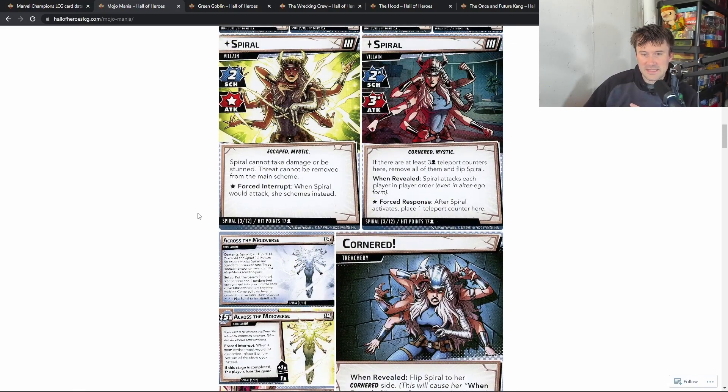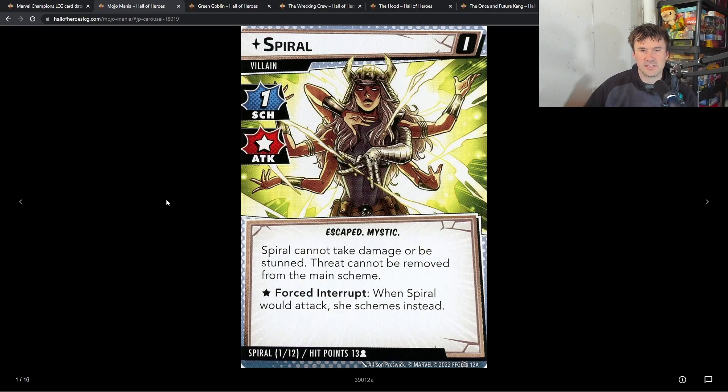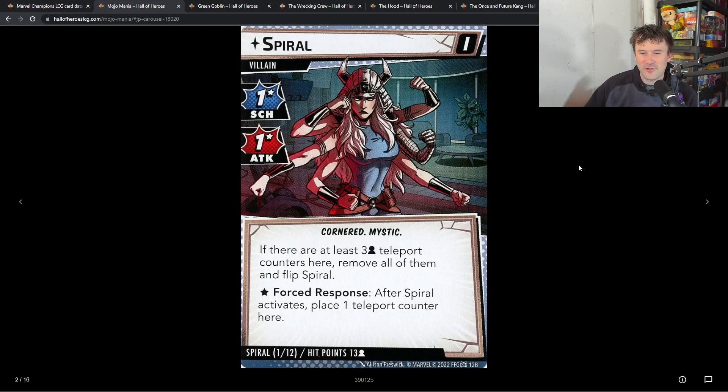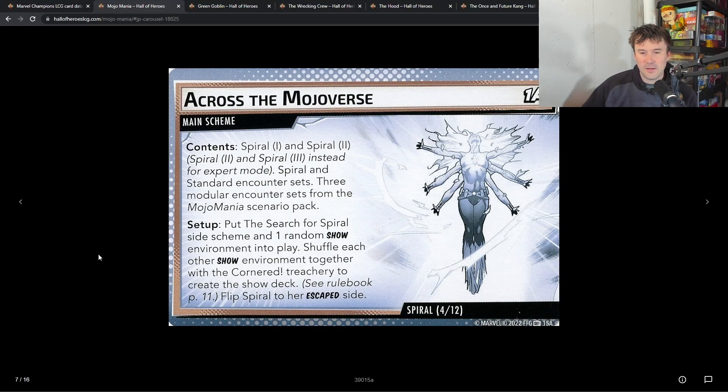Let's get into Spiral, who is the second villain. Spiral is pretty interesting because there's an escaped side and a cornered side. On the escape side, she cannot take damage or be stunned, threat cannot be removed from the main scheme, and when Spiral would attack she schemes instead. If you get too much threat on the main scheme you lose — that's how she can beat you. When cornered, if there are at least three teleport counters, you remove them all and flip Spiral. After she activates, you place one teleport counter, so you get about three activations before she runs away.